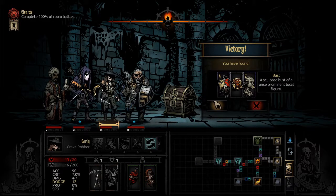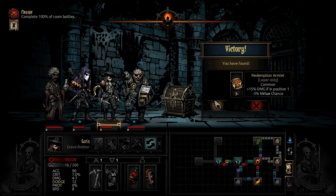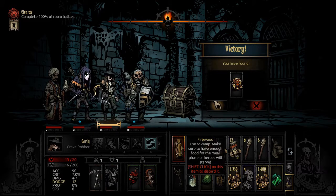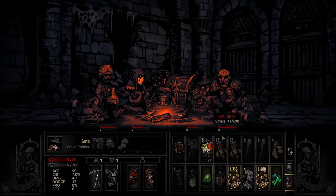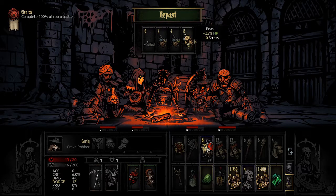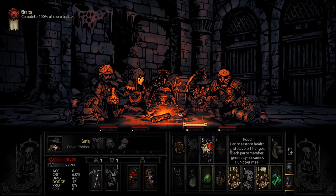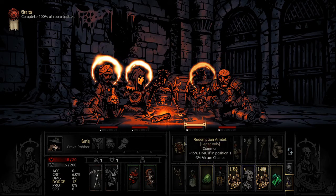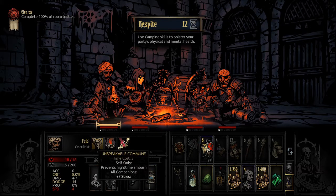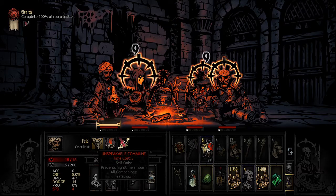There might be more battles, so take that - we need that, we need that. We definitely need that metal or the armlet, but I think we dropped the firewood for this one. Circle in the dark - the battle may yet be won. We actually want to use that. We'll use eight food - we've packed extra just for this, because this guy needs to do his unspeakable commune to prevent that nighttime ambush.